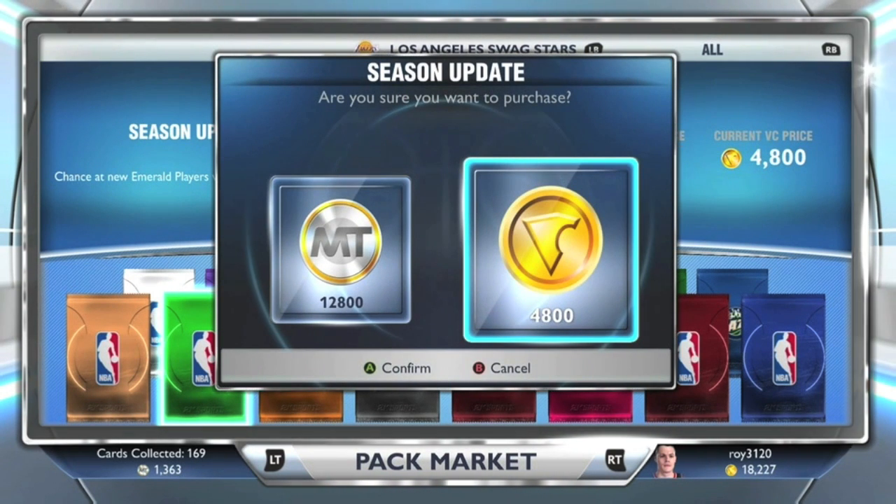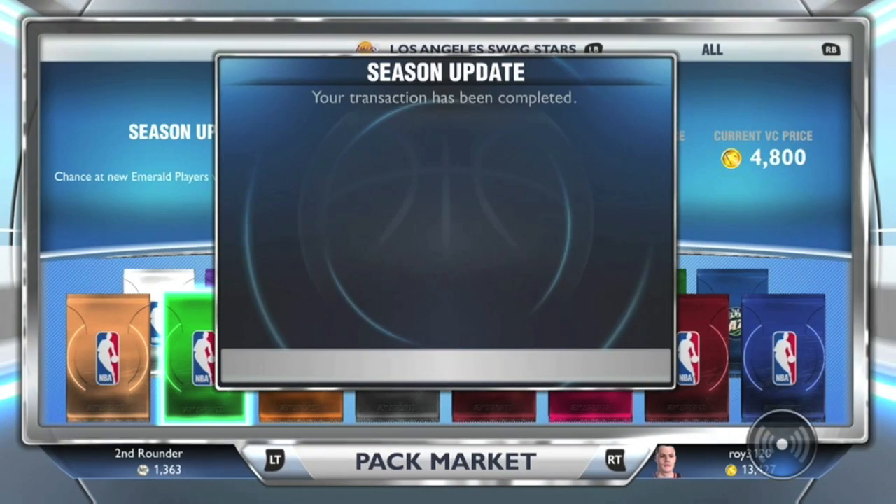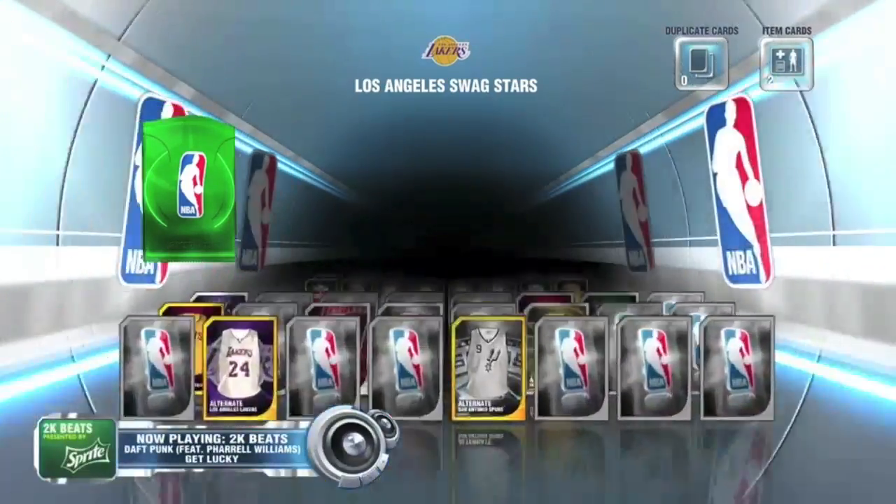Here goes the first pack. In the last video I showed you all the players you can get from these packs, some of them being Paul George, Lance Stevenson, Michael Carter Williams, and Andre Drummond. These are updated players — let's see who we get.